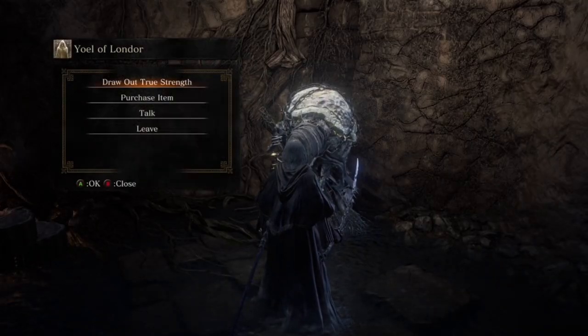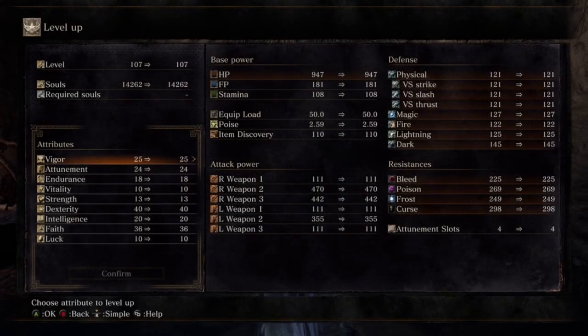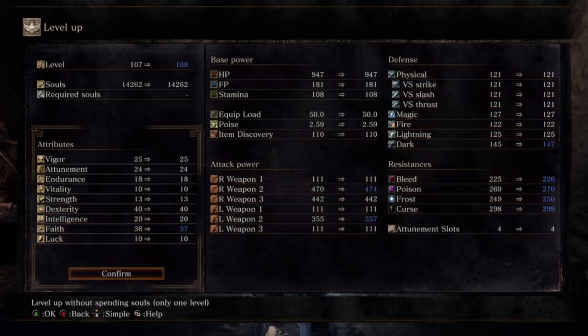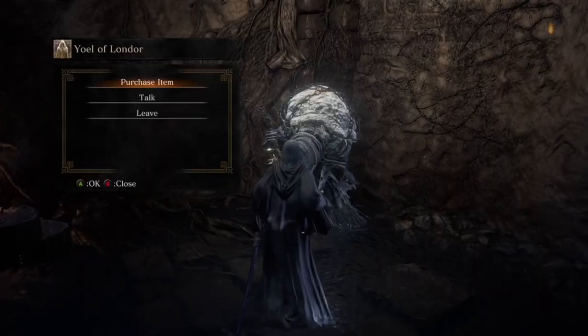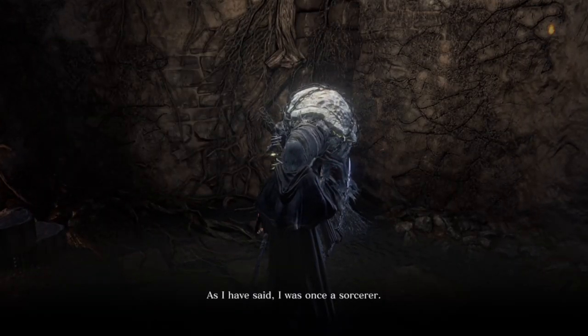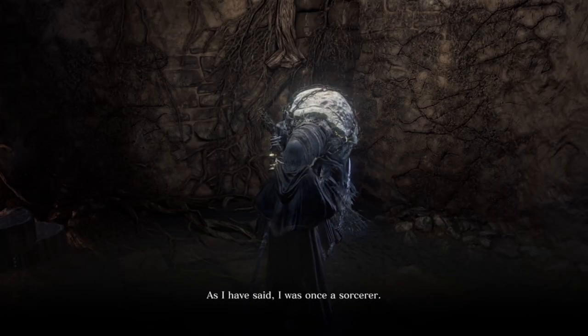After talking to him, select 'Draw out true strength.' This gets you one free level. It also adds a hidden stat called hollowing. To gain the other four levels, you need to die 15 times. The second level can be gained at hollowing 2, the third at hollowing 4, the fourth at hollowing 8, and the fifth at hollowing 15.